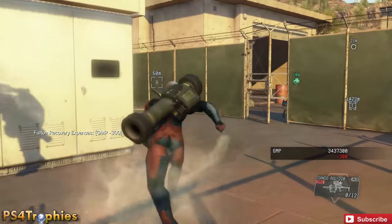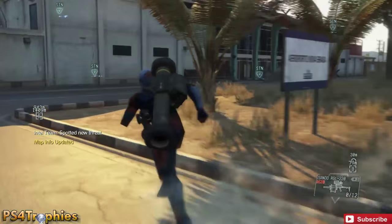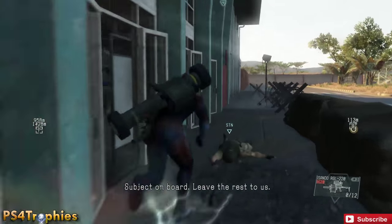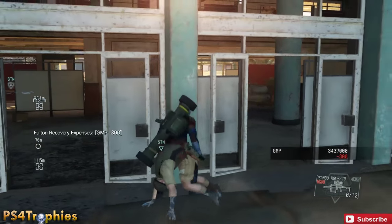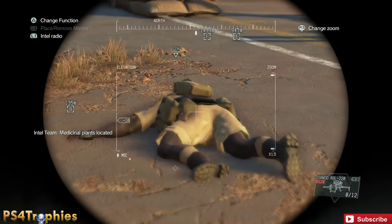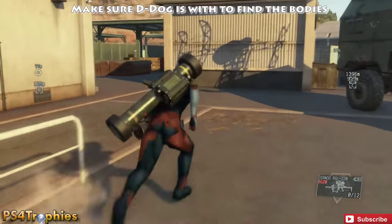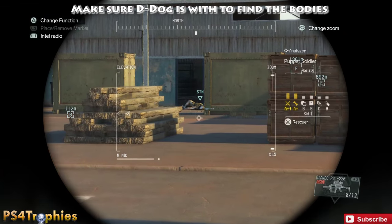There are a couple here in the airbase that I'm just going to leave behind because it would take too much time — you only have five minutes and there are a lot of people to extract north of here. As shown on the map markers I placed at the beginning, that's where you want to go. I'm running through here and inspecting these guys to see if any are A-plus or higher — I believe almost every single one in here is A-plus or higher for me.